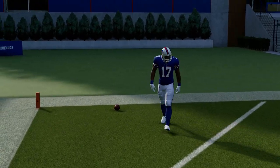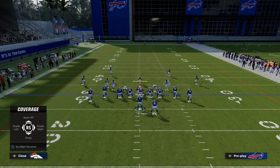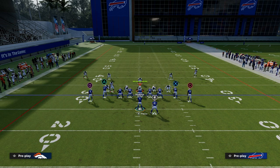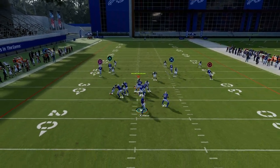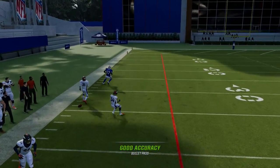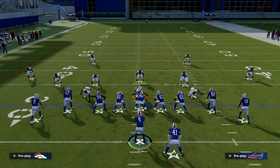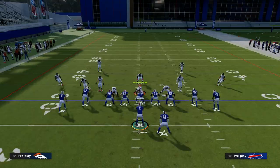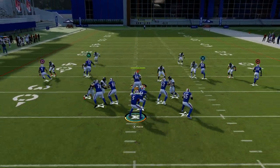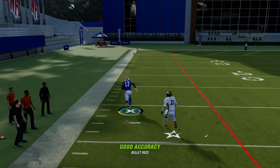One of the ways you can adapt your defense to stop this is just back these guys off. Backing the outside corners off helps them in locomotion — he doesn't get that same glitchy separation and the ball almost gets intercepted. So again, this is a great match beater. If you're playing someone running consistent match coverage, literally just call PA shot seams and a lot of times you're going to get that big play over and over.